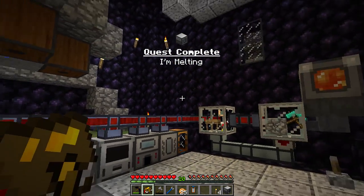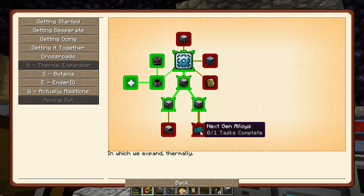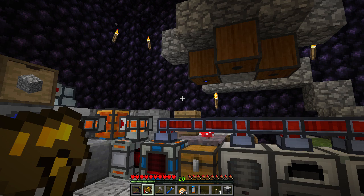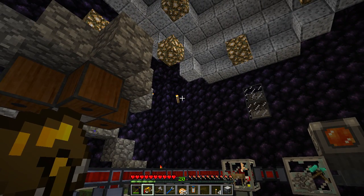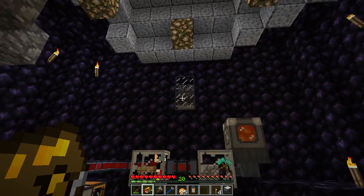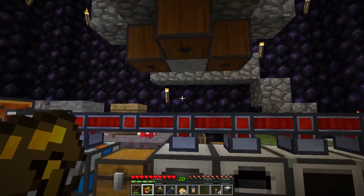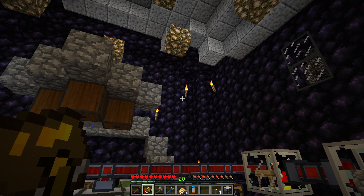I was looking around and found something I didn't see last episode: next-gen alloys — signum, lumium, and endarium — and now we have all the machines we need. It will consume the ingots but reward you with a new pick of choice, meaning we'll be able to unlock a different area, which is exciting. We have multiple options, which is interesting.